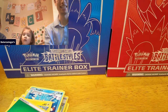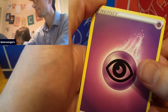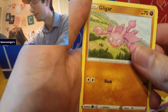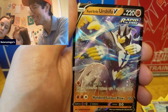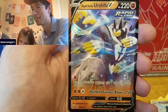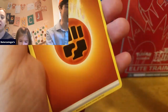Alright, so from that ETB the biggest hits that we got were a Full Art and an Empoleon V. Now let's move on to the next box and see what we get from there. I'll go first — first pack magic for this box. You can see this is the red box, so this was a pre-order from GameStop. There's a Bronzor reverse holo — hey! A Rapid Strike Urshifu V! Let's go — not a bad way to start. He's like going so fast he looks like he has a ton of arms.